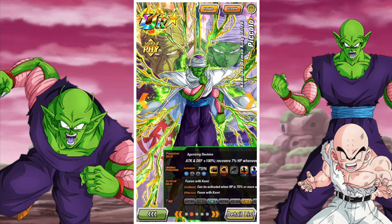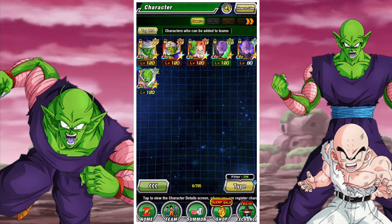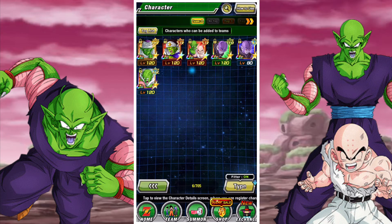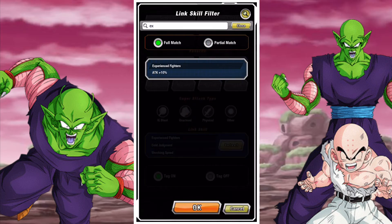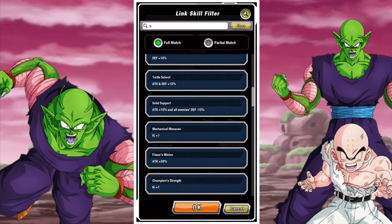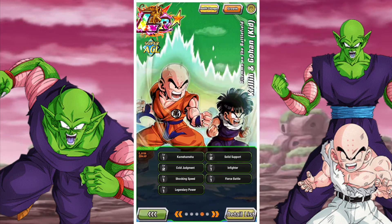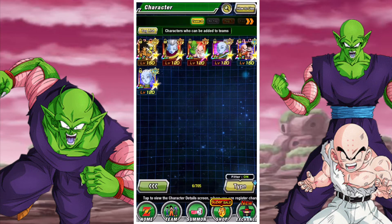We do have Nail as well — technically he links great with them because he links great with Piccolo, but Nail's not on any category for them. They're not on Connected Hope or Namekians or anything. Having Namekians as a base category would really help these two, which is also really good. There are just some small tweaks I'd make to the unit, especially since Namekians is already such a niche category — having it in this card is not too bad. And then obviously there's this AGL LR Krillin and Gohan. That's really about it in terms of linking partners — that's the best ones you're going to get.